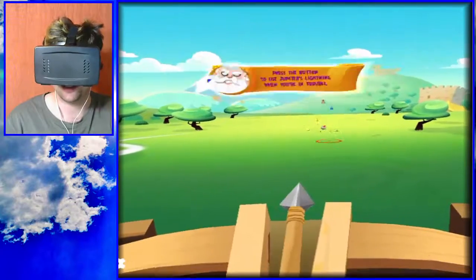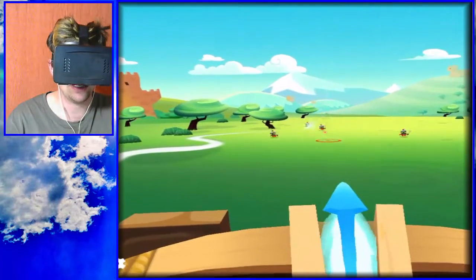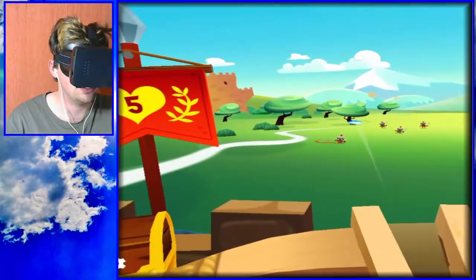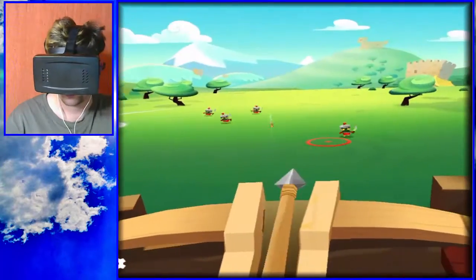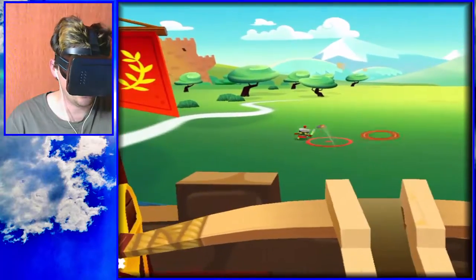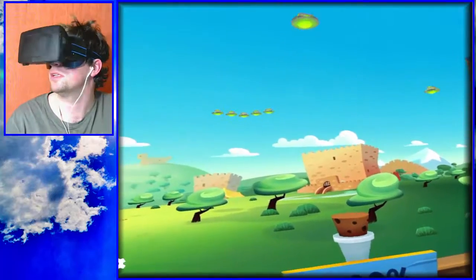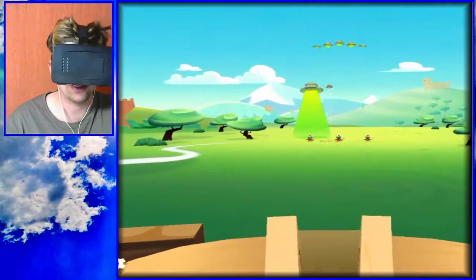I'm currently adjusting the lens. Now, it was saying something about once my mana is full — there we go. If your mana is full, you get a special shot. But it mentioned a button, and I don't have any buttons.